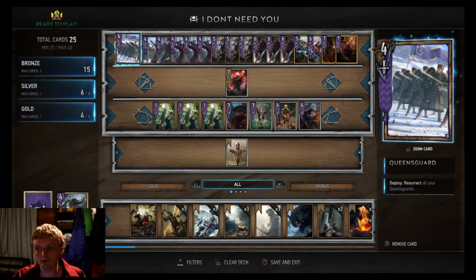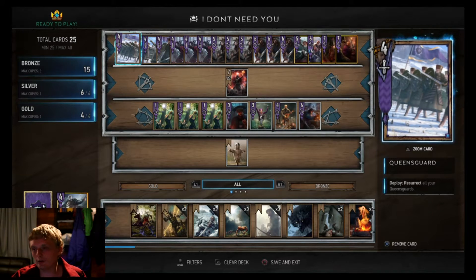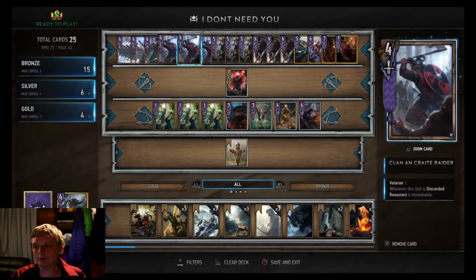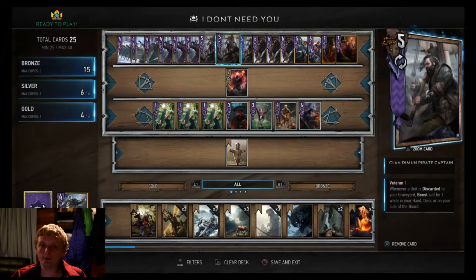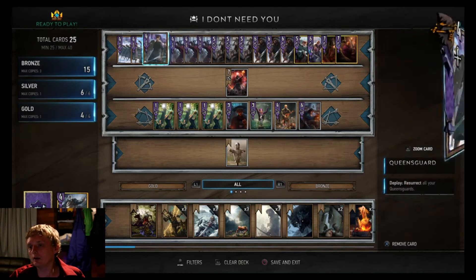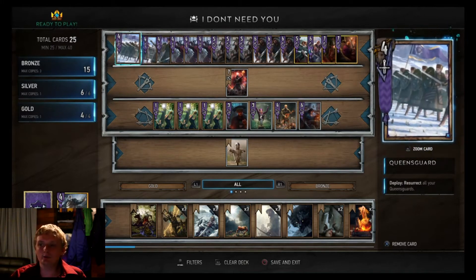One downside is Scorch - Scorch hurts a lot - and Mandrake, the one that makes spores and resets units by minus three. That kind of hurts too, and a lot of decks are running that. It hurts the fact that you got these pirate captains in here.